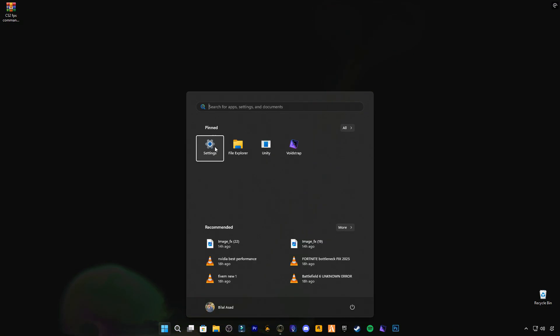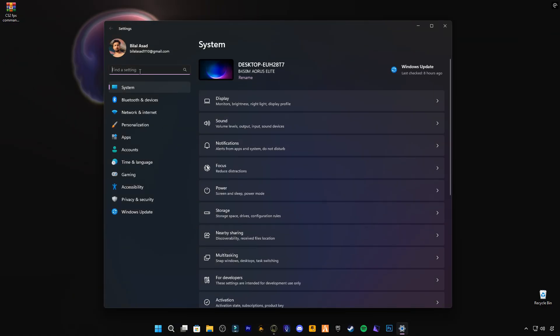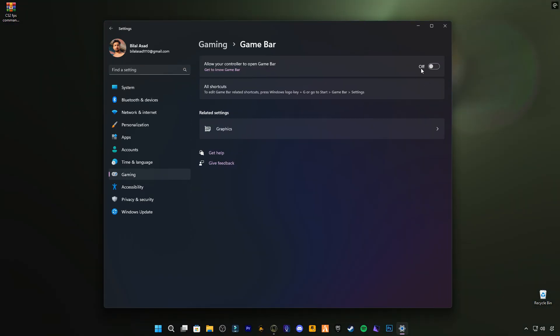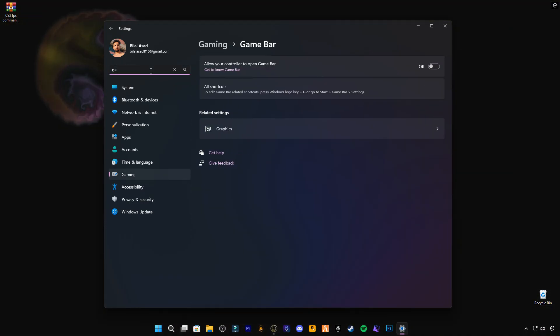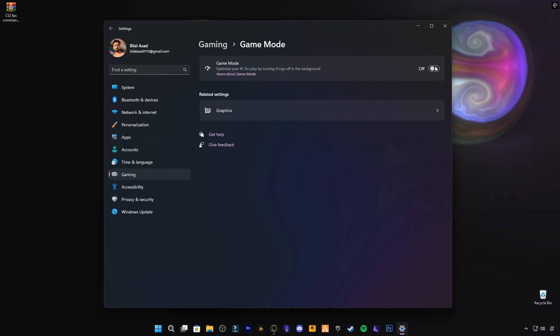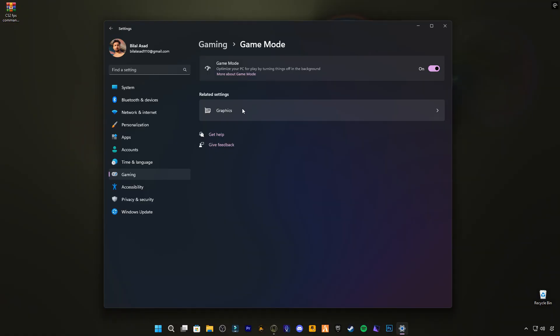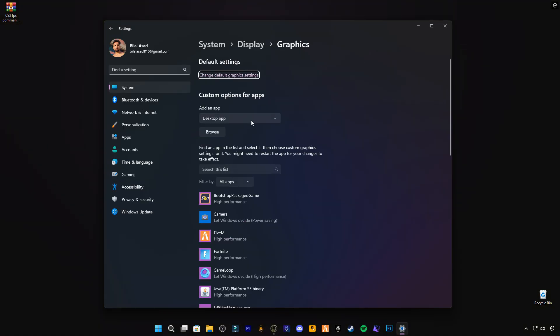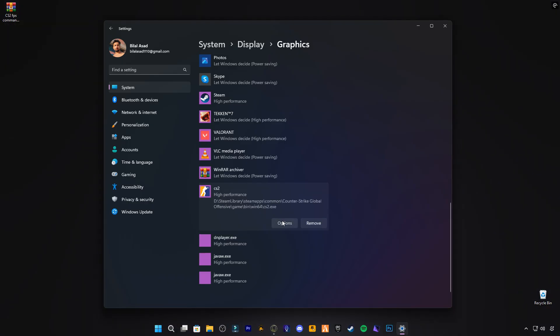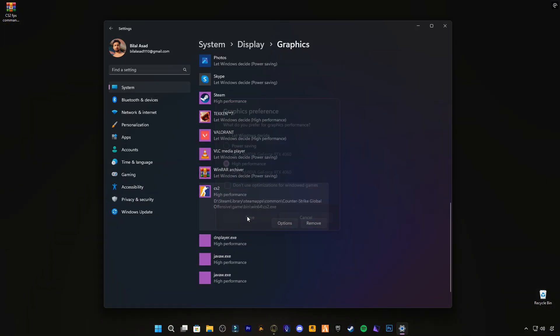Next, let's tidy up Windows itself. Go to Settings, then Gaming. Turn Xbox Game Bar off — it's just a background hog. Then enable Game Mode; this gives priority to your game. After that, go to Graphic Settings, browse and add the CS2 executable. Once added, select it and choose High Performance.